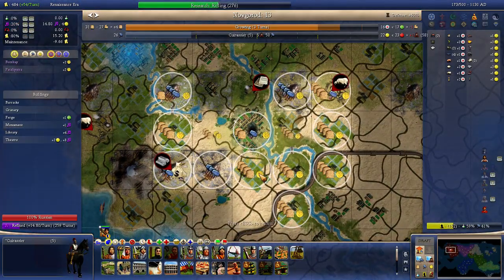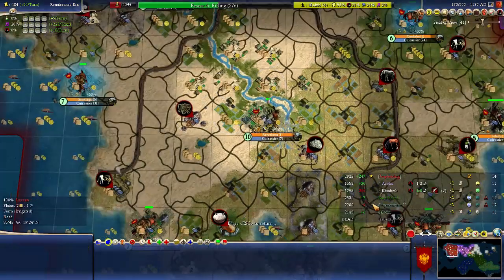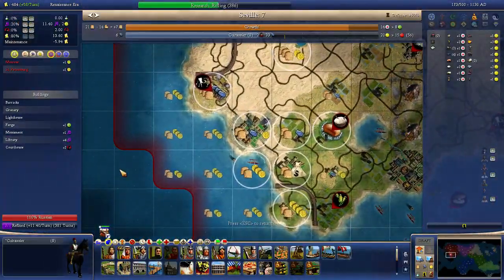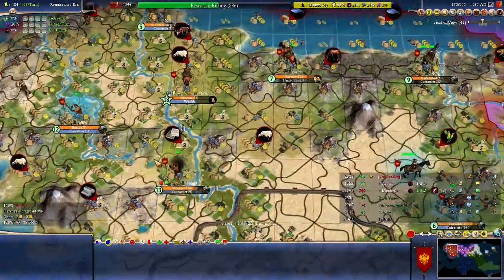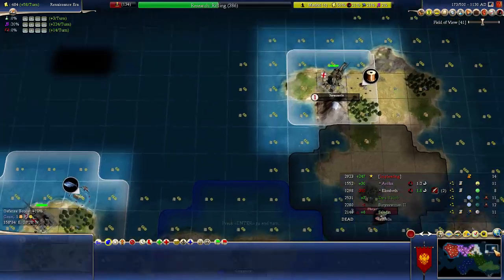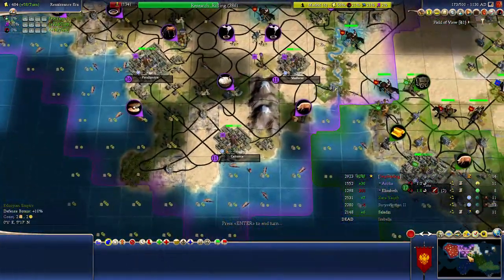Can we get some happiness here? We have whipped our cities kind of hard. We did build the Heroic Epic. Maybe we should get a theater here — a theater is pretty nice. We're growing our cities up again so we can quickly get a large wave of cavalry onto the battlefield. I really like Elizabeth settling these kind of islands — she will get some pretty nice research out of it.